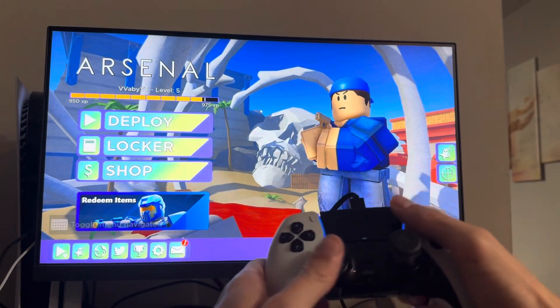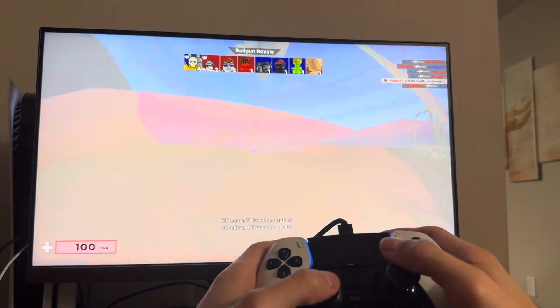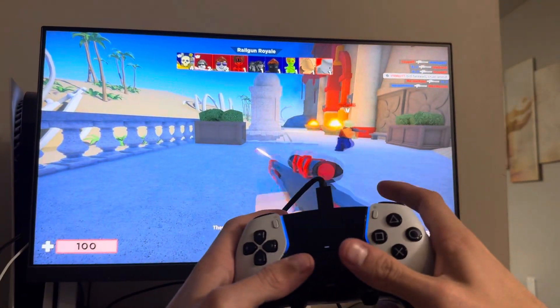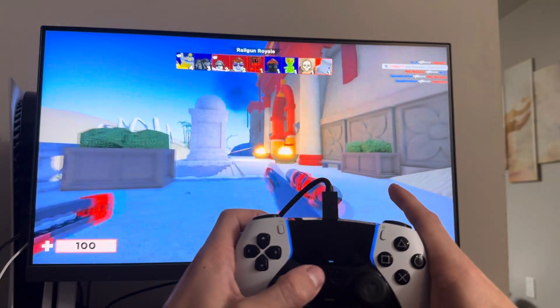So we just want to click the touchpad in order to deploy, and you guys can choose a side like this. You guys can move around. R2 is the shoot button like this. L2 — some guns let you zoom in like that so you guys can shoot.